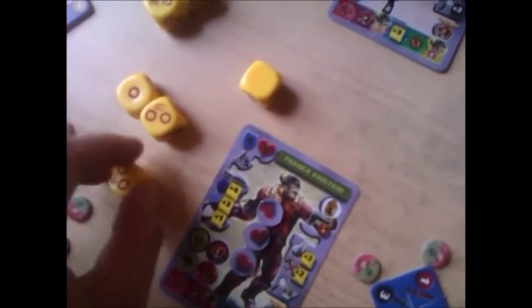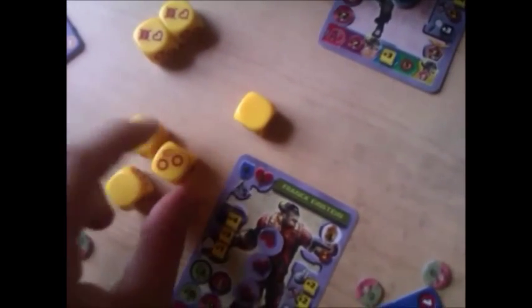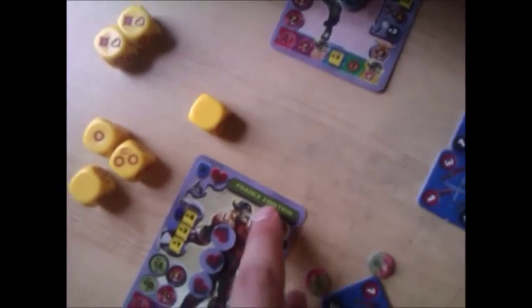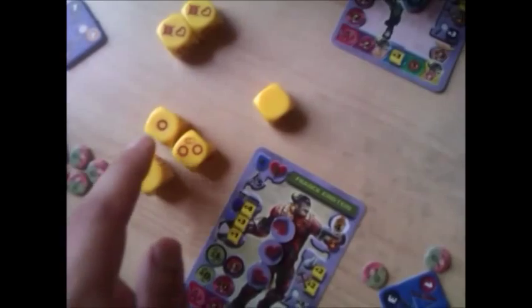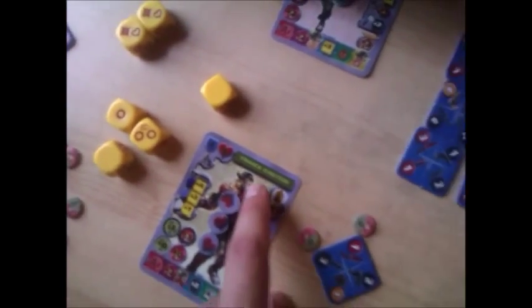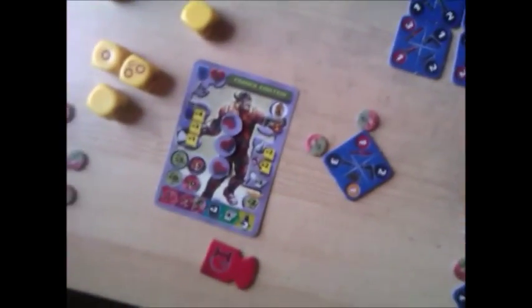It's worth noting that had the attacker rolled three - so had Jeff Dealer rolled three against Frank Einstein - we would have three minus four. However, Frank Einstein cannot do any damage to Jeff Dealer unless he rolls a critical hit, in which case it goes automatically through as a wound. So the attacker can only do damage to the defender unless the defender rolls critical hits. So in this case three damage is done total, which is quite a lot. And that's an example of close combat.